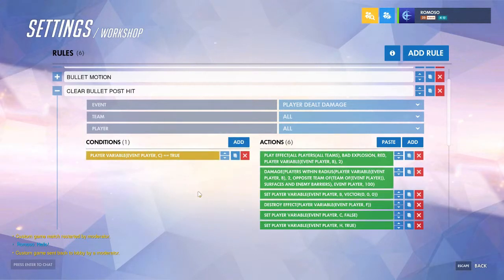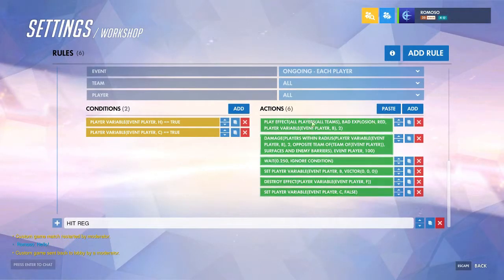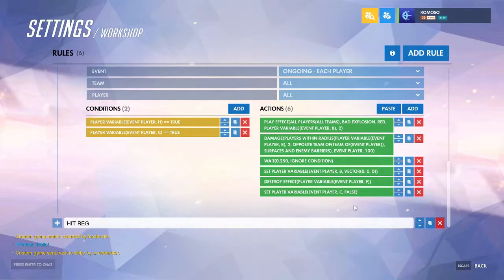This is for when it hits any player on the opposite team. You also need to handle if it hits the wall or the ground or something. Again, do the play effect just like before, and the damage just like before — you can copy and paste it over.